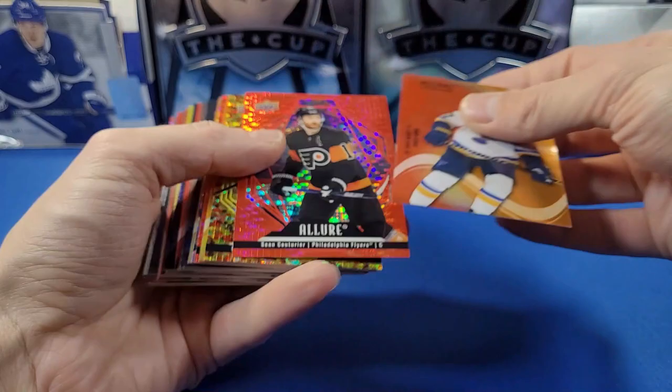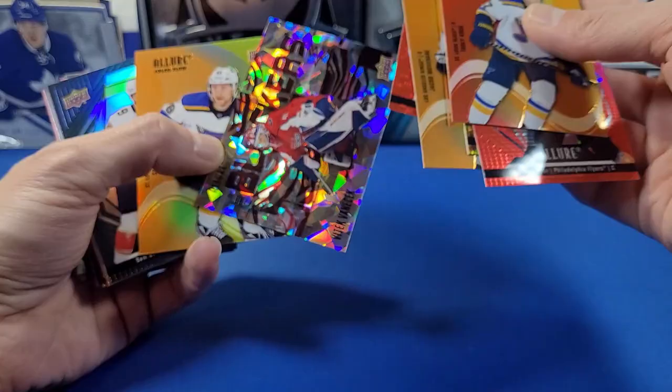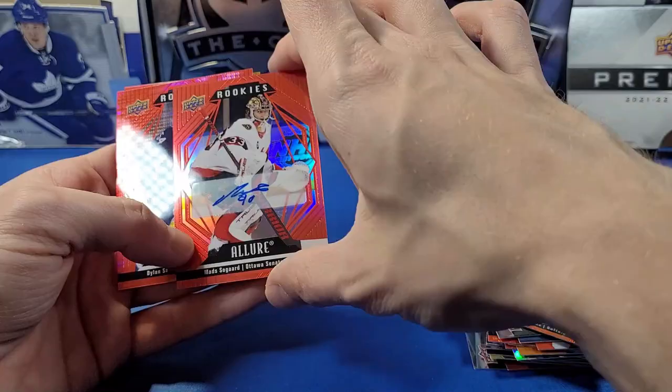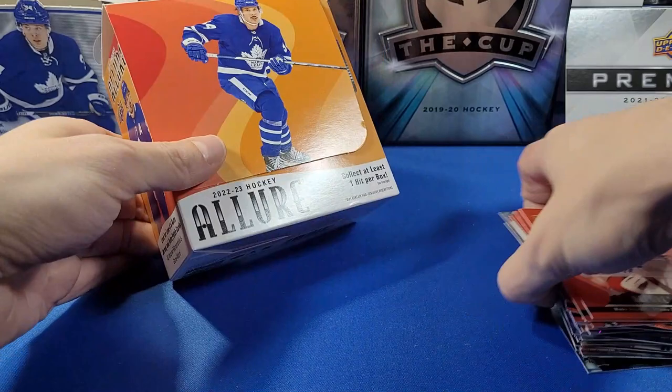Kind of a disappointing box — we didn't get a big hit in the last pack, but the gold glitter bomb to 199 of Philip Hallander is cool. Definition of average: lots of rainbow cards, the gold glitter bomb, some red rainbows, the Blockers insert of Vanecek /299, Iced Out cards, black rainbow cards, color flows, and the Matt Sogard red rainbow rookie auto from pack one. That's pretty much the definition of mediocrity for Allure — nothing too great, but nothing horrendous. That's one box of Allure — hope you enjoyed the break and stay tuned for more!